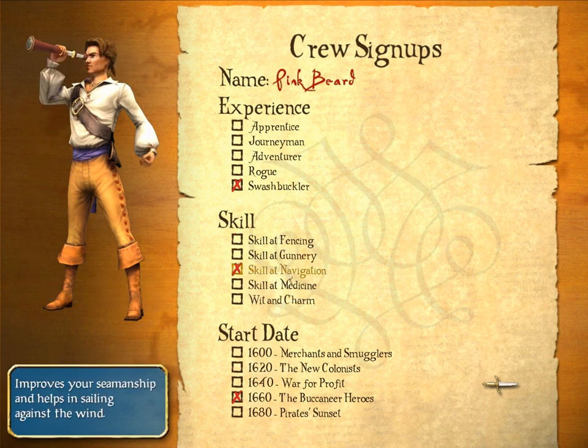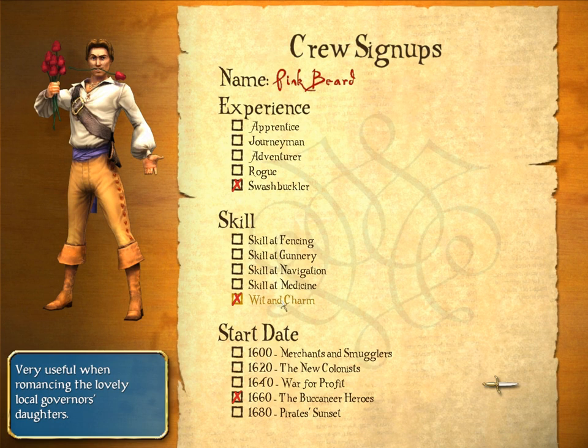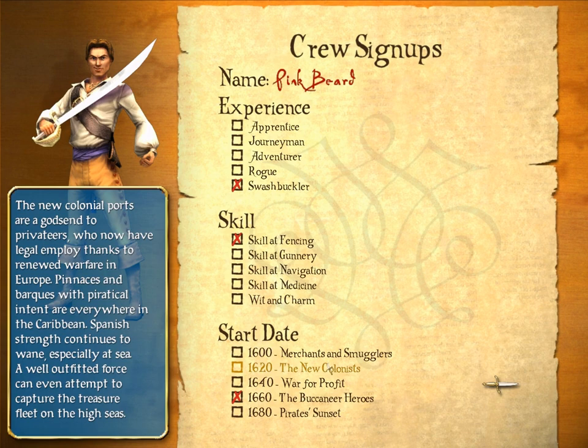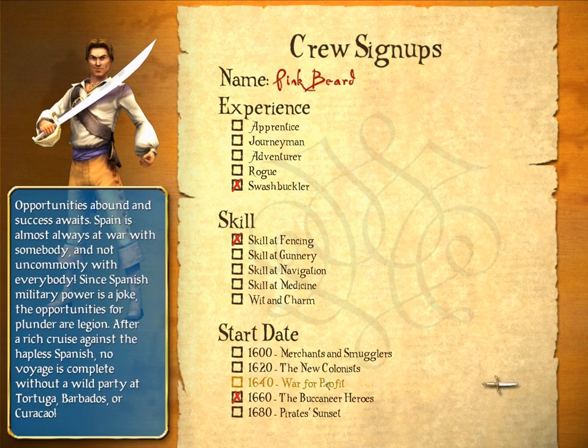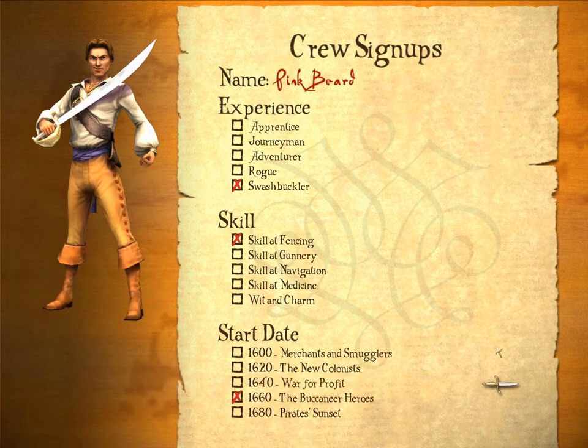Wit and charm makes you a ladies' man — makes it easier to seduce the governor's daughters, which is useful as they give you beneficial items and information. But we're going with fencing — gotta be a badass with a sword. Then you have your start date, which determines what cities are present and the amount of ships and booty available for plundering. We're going with Buccaneer Heroes because it's the one with the most booty — we want to plunder everything.